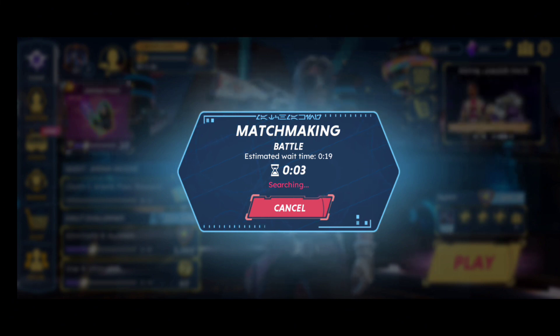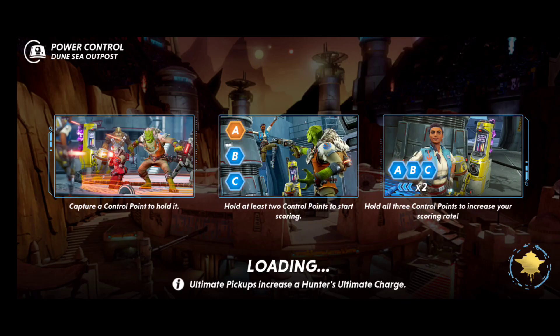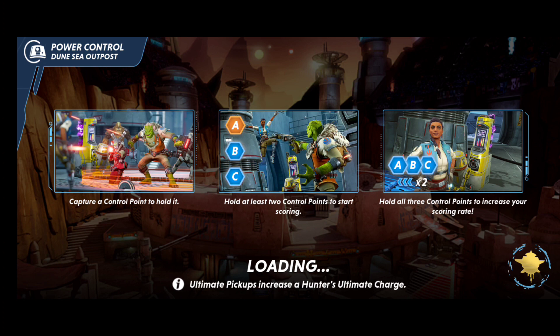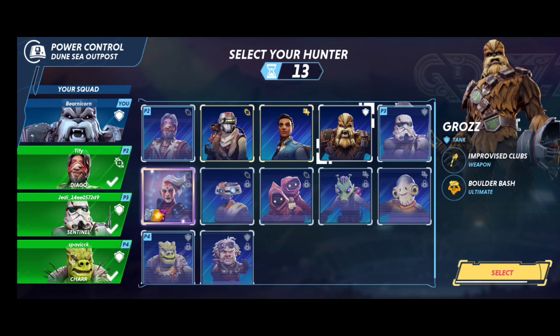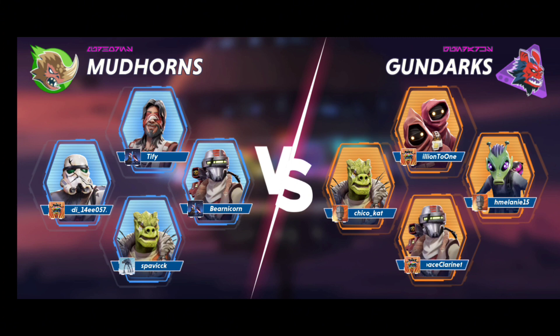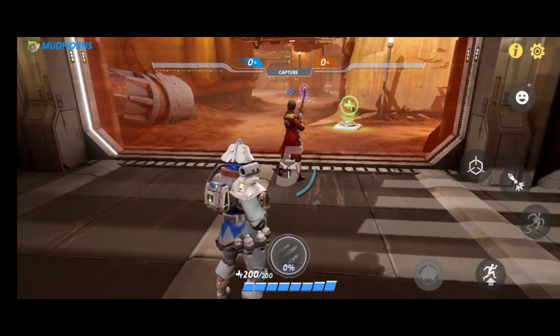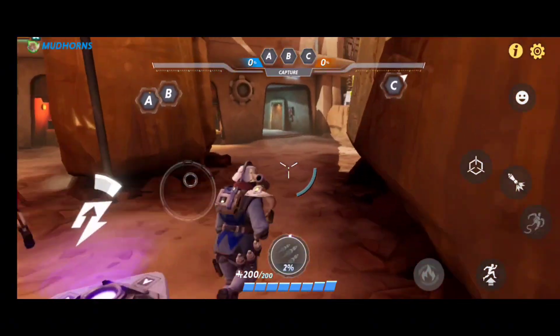I go into casual and the matchmaking time isn't that far off from live arena in Raid. It gives you an estimate based on how many people are playing, and once it puts you in it still may not be a full eight — it might only have six. I usually go with Amara Vex, the bounty hunter who kind of looks like Boushh, unless somebody else takes her. You can't have the same hunter on your team, though the other team can. Your team is always blue, their team is always red, and you can only attack their players. The match starts and in power control you want to go to the control point.